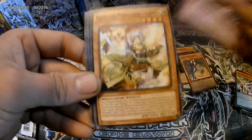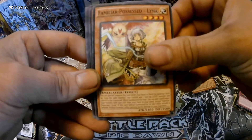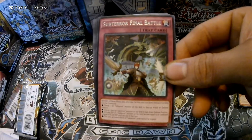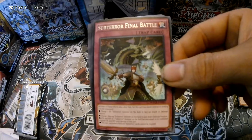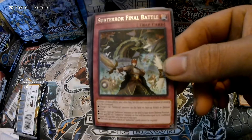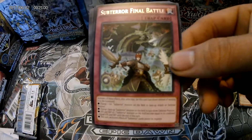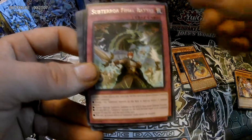Phantasm Spiral Assault. At least I haven't pulled a lot of duplicates - I hate it when I pull a bunch of duplicates in packs. Familiar Possessed Lyna, Zodiac Cat Roost. Sub Terror Final Battle - activate one of these effects, and after that, set this card face down instead of sending it to the graveyard: change one Subterror monster on the field to face-up attack or defense position; change one face-up Subterror monster to face-down defense position; attack and defense of one Subterror monster become equal to its combined original attack and defense until end of turn; or this turn, activation effects of Subterror cards cannot be negated. Wow! Maybe I should make a Subterror deck - let's see if I can get enough cards.